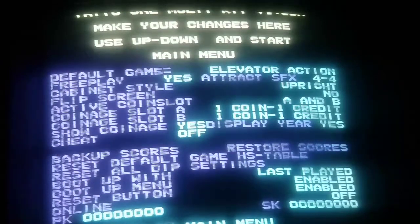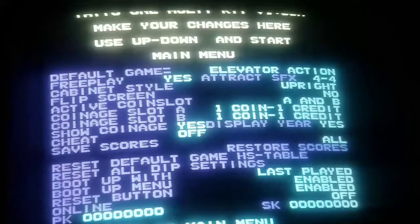Cheat being on or off - basically it's like god mode for your games. For example, in elevator action, if you have cheat mode on you cannot get killed by running into any of the guys trying to shoot you. Saving scores is very similar - all, only the top three, only the first, or none. I like to save them all.